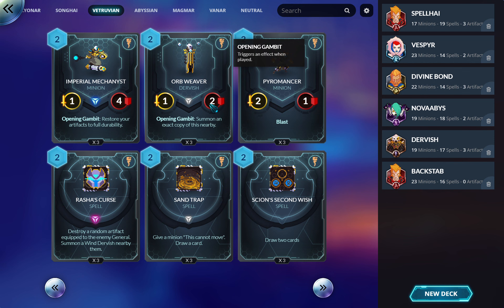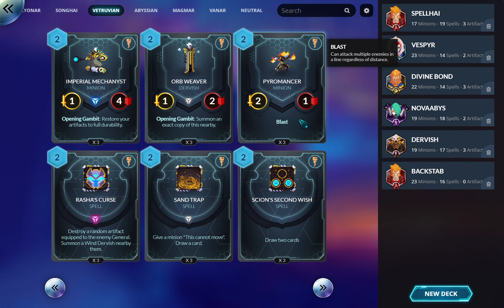Pyromancer — absolutely great minion, maybe a three-of in every deck. Drop him in the back and let him control an entire row. With Scion's First Wish he can become a free 2/2 and just wreck entire games — someone can't answer a Pyromancer and it can win a game outright. Blood Tear Alchemist answers this quite easily, so when Vitruvians are running Pyromancers that becomes a concern.